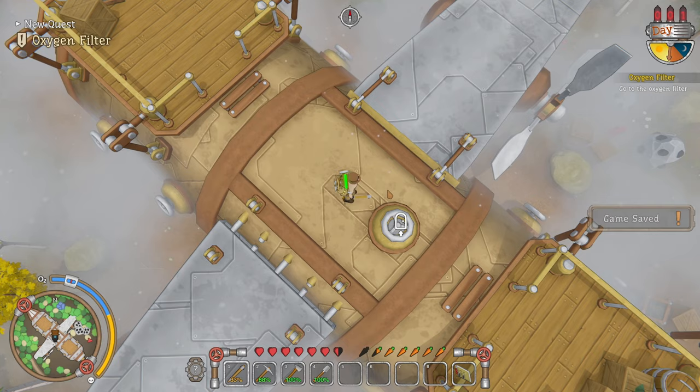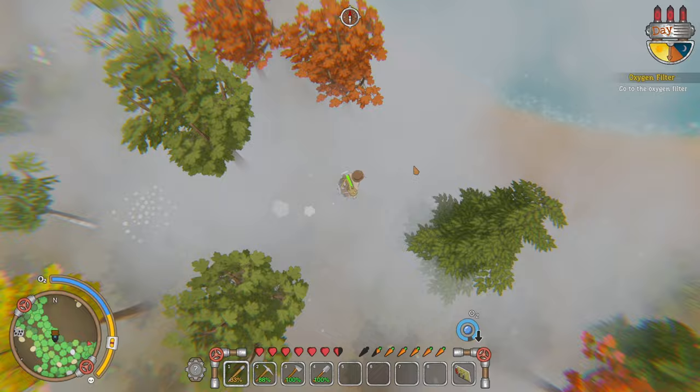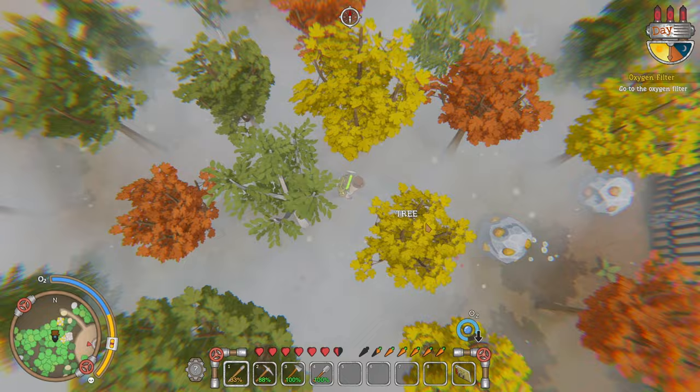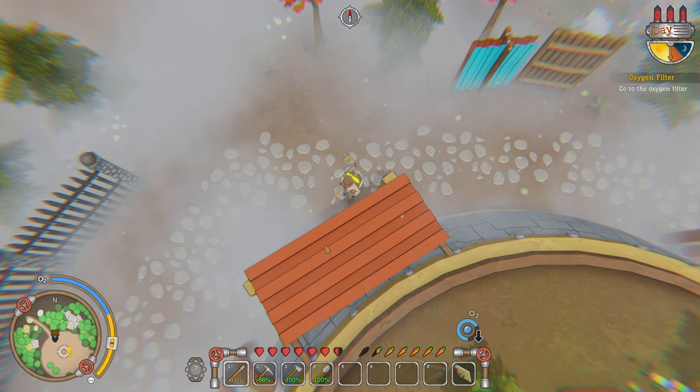Go to the oxygen filter, which is this way. There's some coal, some stone. Keep an eye out in case we need to fight somebody. Some water, plenty of trees. Some gold ore — I won't worry about that yet. Grab some scrap. There's a skill book in there, another chest. No canned food.